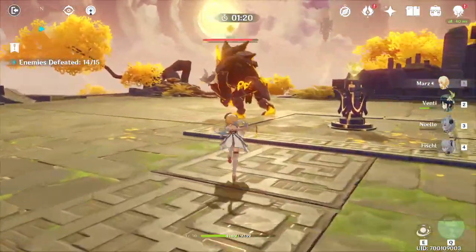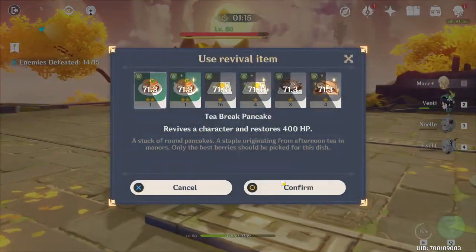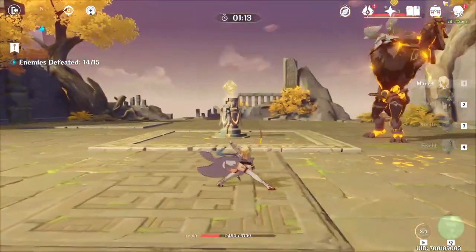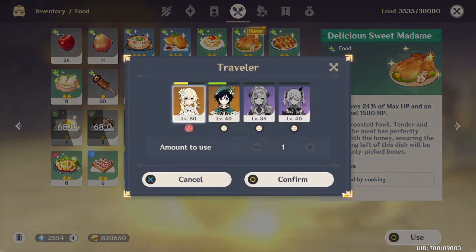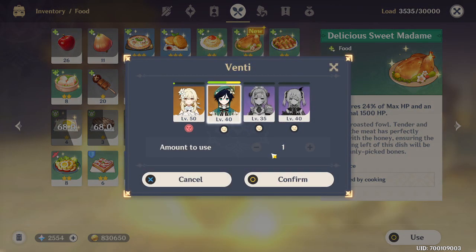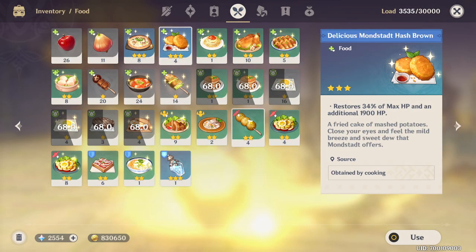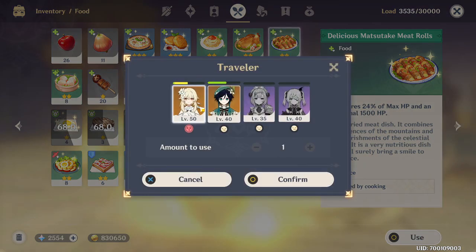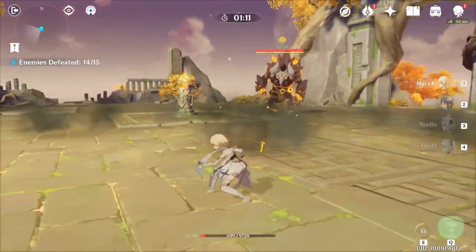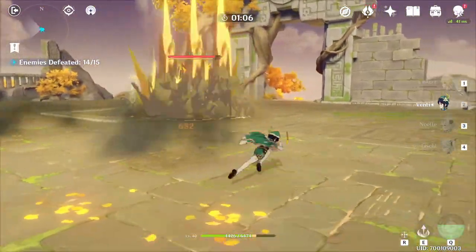Is he going to be on the next character rate up banner? Probably not — having a rapid succession of anemo character banners is not ideal, so he's probably going to be on the one after Zhongli. Zhongli is probably going to be the next character to be featured, and I highly recommend you take a good look at which one you want to summon for. Hope you guys enjoyed this video — hit the like button, subscribe, and I'll see you in the next one!